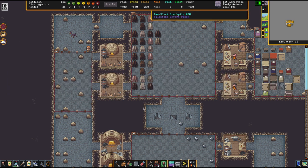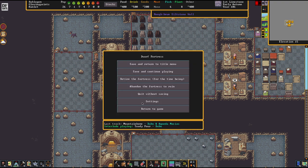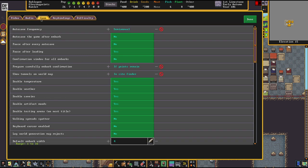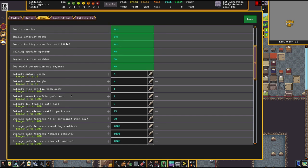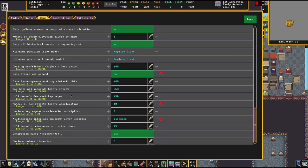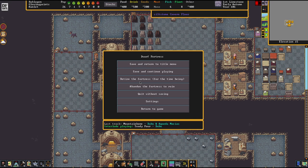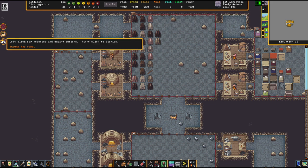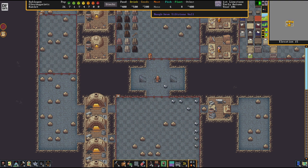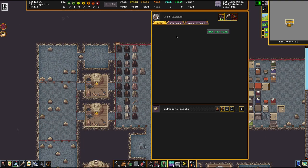If you are annoyed like me with those long save file settings, there is a setting called compressed saves. If you turn that to no, the saving time is reduced. I'm not running this game on an SSD, and maybe you aren't either, and this can help you a bit.